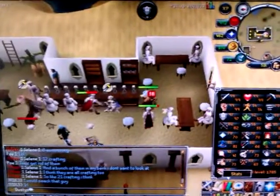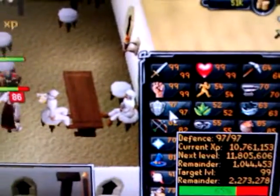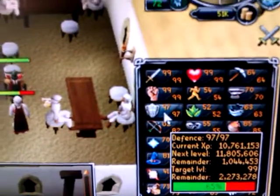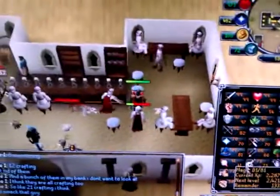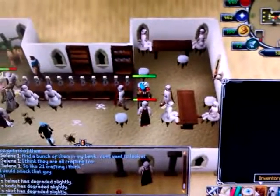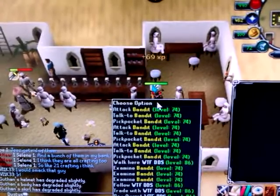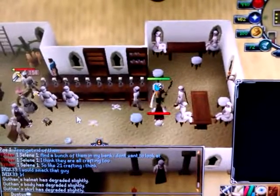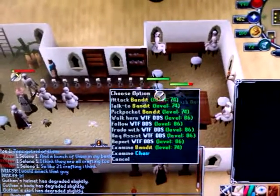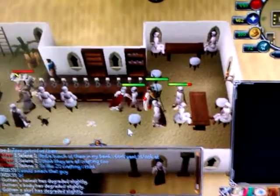Right now I am currently 97 defense, so I got a few levels to go to 99 defense. Pretty much you just stay in one spot — hopefully no one takes your spot. Right now I am taking whatever that kid's spot is.